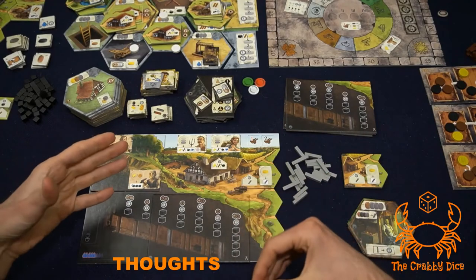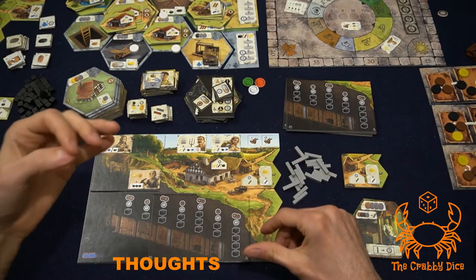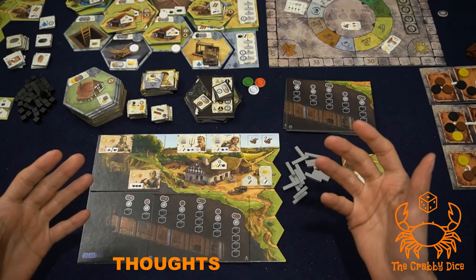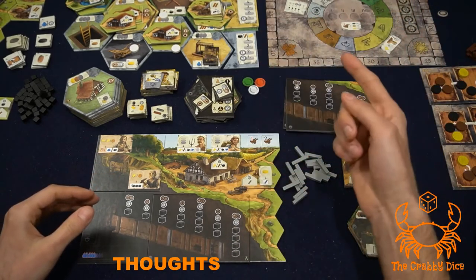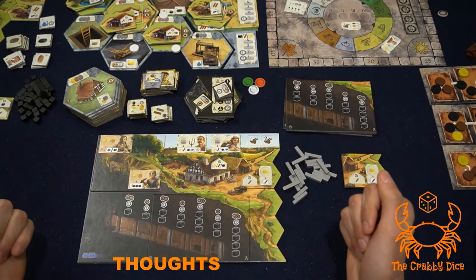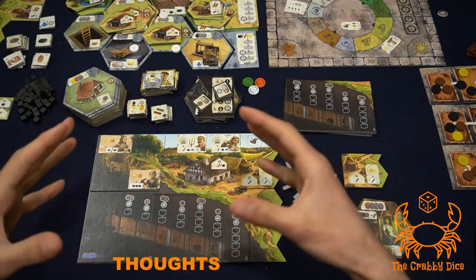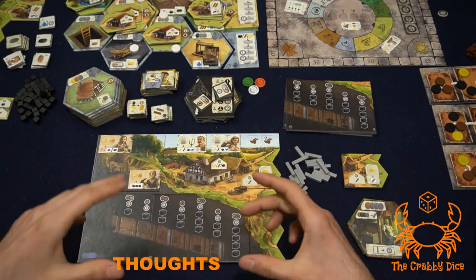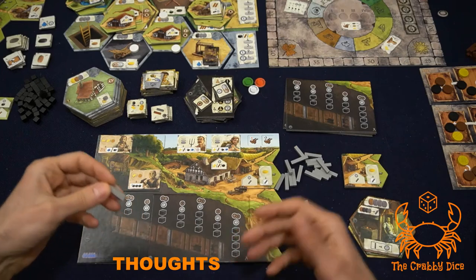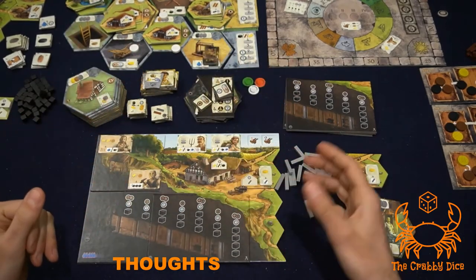The iron module is one I don't play with every time simply because one of the best parts of Haspe Connect is that the base game plays in under an hour — you can all play simultaneously so there's no downtime. The problem with this module is that the extra year adds 15 to 30 minutes depending on player count. But everything else is great about it: it adds new ways to score points from tunnels, combats the development strategy, iron props score extra points at end game, you can store one during winter for bonus points, and certain developments score extra with iron bars.